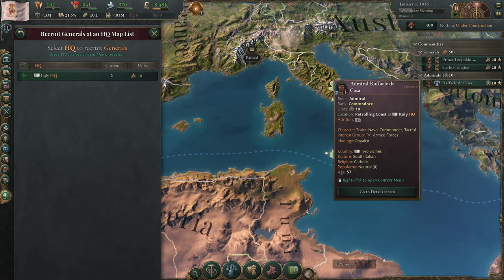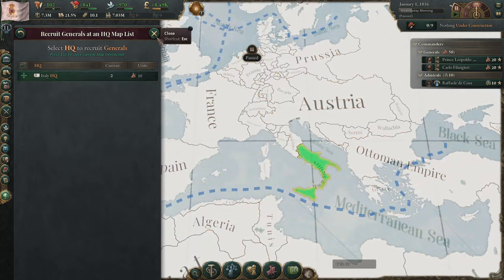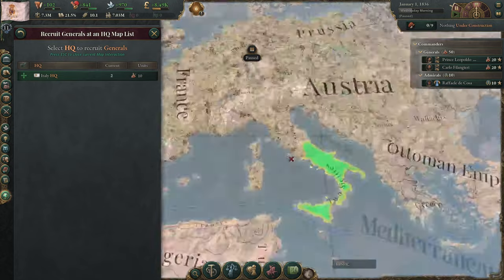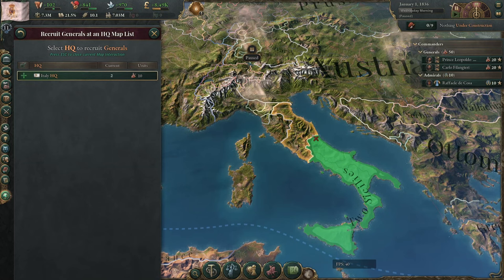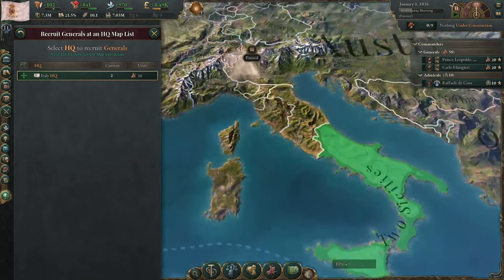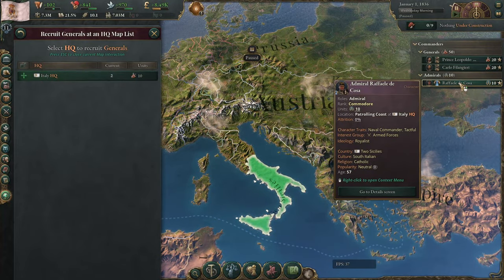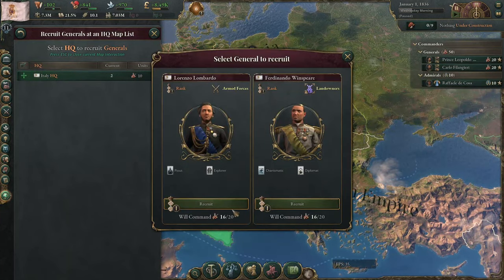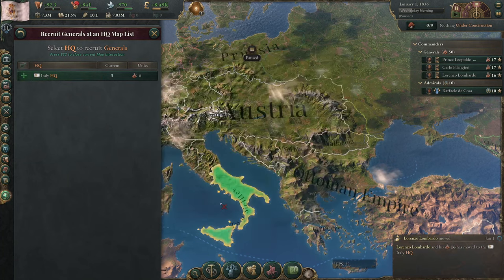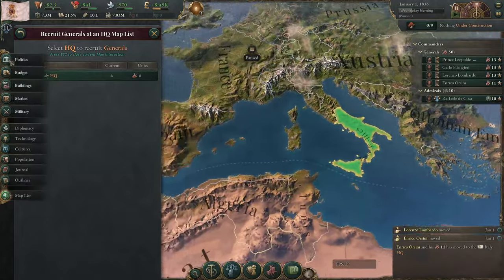Recruit generals here. As I went over in the Sweden video, you start with a 10-stack of Navy. That is a big deal and will allow you to destroy some of these Italian minors by just starting a war, getting a land front, and then launching a naval invasion near their capital — done. That's going to capitulate half of your enemies in two months, because that's how long it's going to take the naval invasion to come together. You do need to make sure the stacks are about the right size, because if they're too big or too small, you're going to end up with a naval invasion size penalty, and that's really bad.